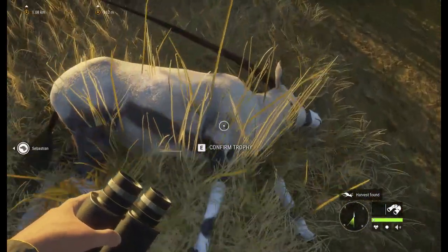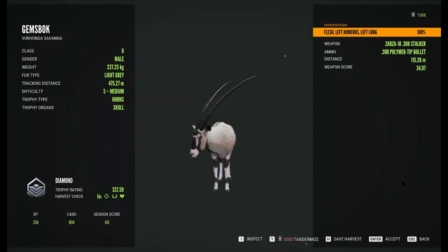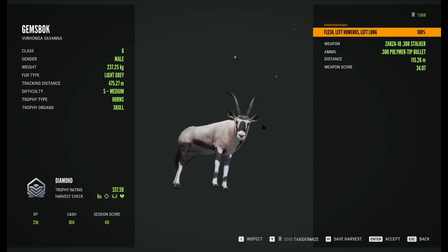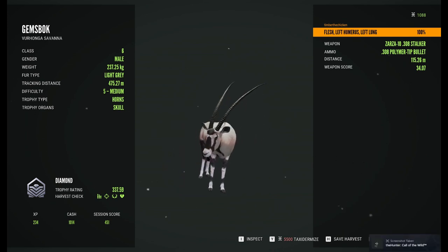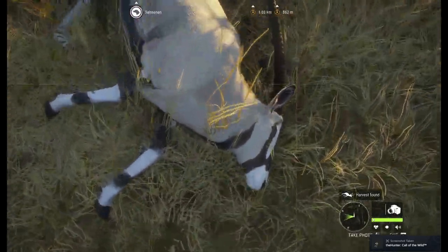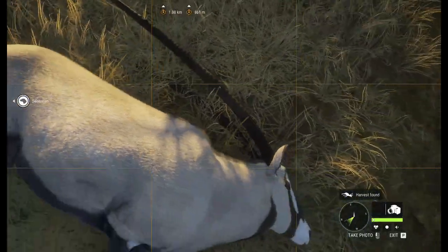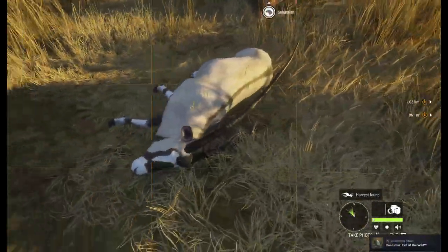Okay, let's flatten the grass so I can get some screenshots here. Yes, he's diamond! He's pretty nice and really big too, like a really nice one. Let's get some screenshots of him on the ground and flatten the grass some more. Yeah, those are big horns.